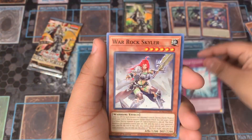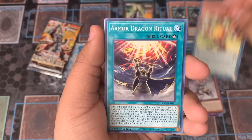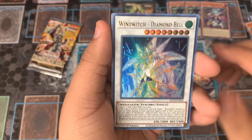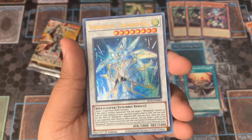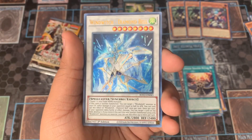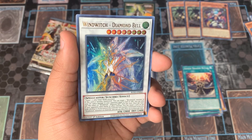Linear Equation Canyon, War Rock Skylar, Gigathunder Gyclops, Armed Dragon Ritual. And — we got another Ultra Rare! We've got Wind Witch Diamond Bell. Wind Witch has got a lot of support. I know there's a Legendary Duelist set coming out that focuses on Windex, and a lot of people are saying Wind Witch is Wind Witch. But I don't know if they're going to get more support, because they just got support in this set.